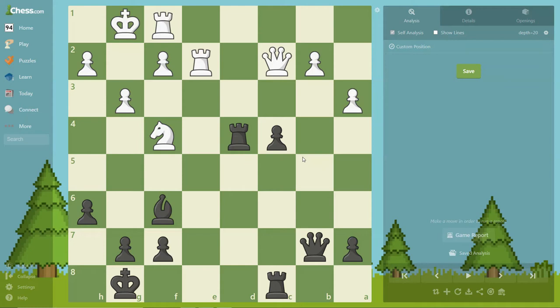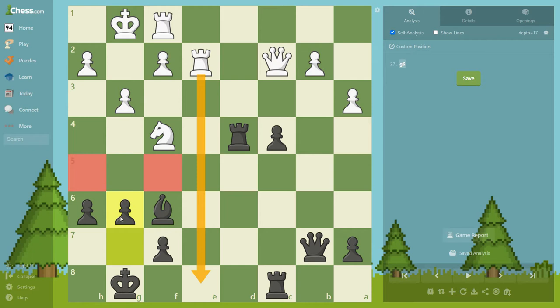Okay guys, so we have example four. These first examples are covering a basic concept that's going to be in the book, and this one is about prophylaxis, restriction, and provocation. White just played this move to try to double up on the e-file and maybe threaten some checkmate. That's why black played g6 — not only preventing any plans of back rank checkmate, but also taking the f5 and h5 squares from the queen or the knight.